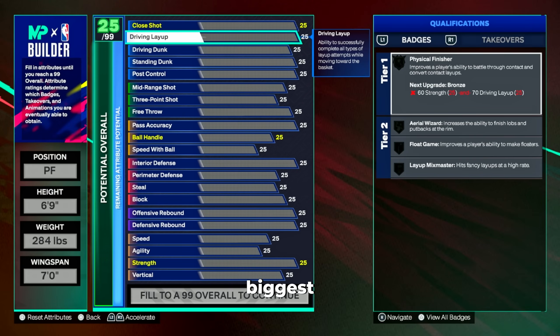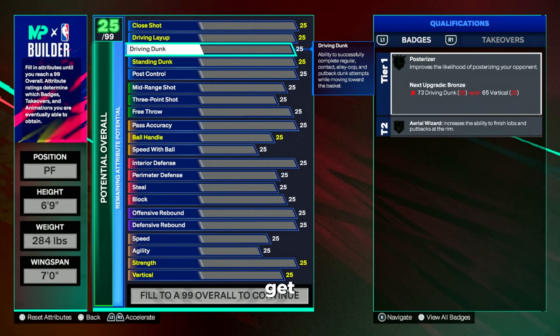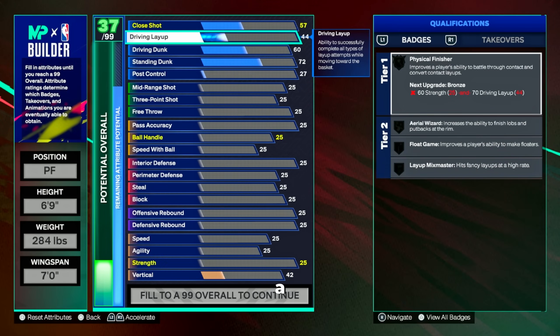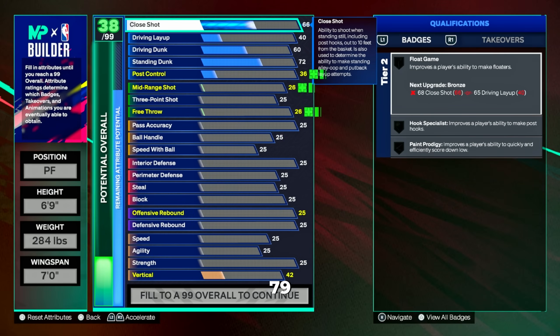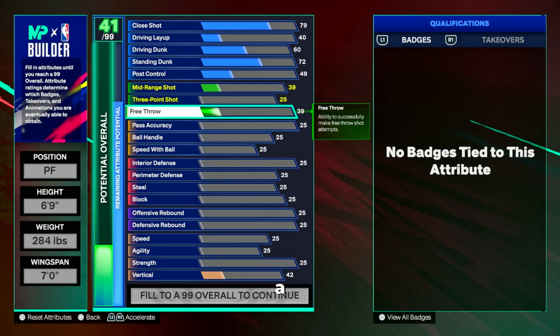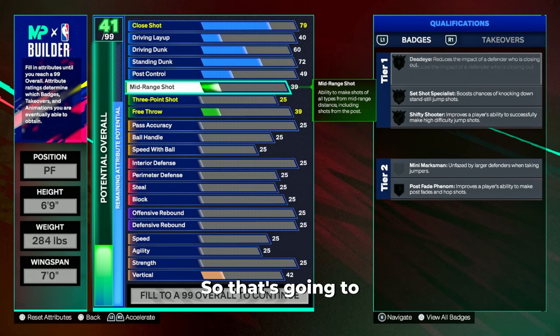The finishing category is the biggest hole in this build — it's going to have the minimums required to get specific badges and animations just to get you by. You're going to get a 60 driving dunk with a 72 standing dunk. The 72 standing dunk gives you that bronze rise up so when you quick slip you can grab the ball and get that super fast one-hand dunk animation. Then you're going to get a 40 driving layup and a 79 close shot, which is forced because of our high mid-range on this build.